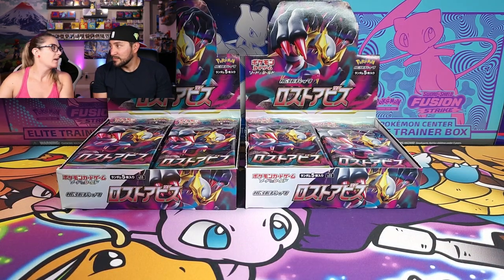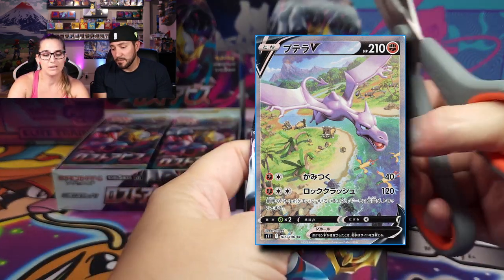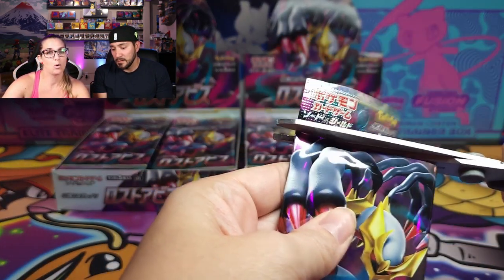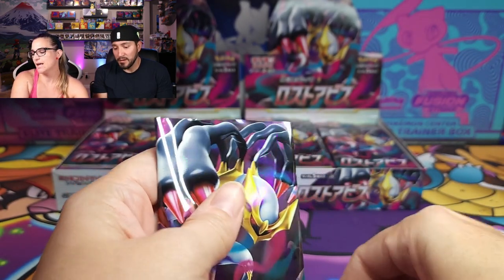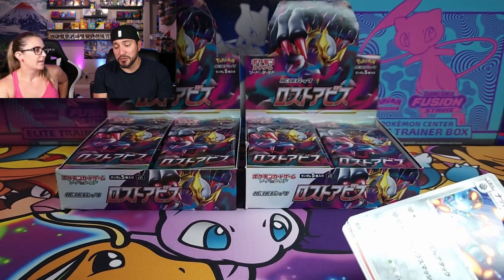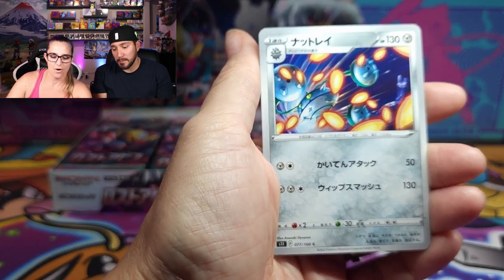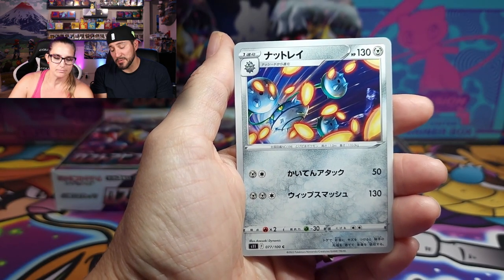First things first, I'm looking for the Aerodactyl. If you watched our last video, we talked about a lot of the newer alt arts coming in this set, and that was my favorite. He's looking for Jurassic World essentially — I had to convince him a little bit, but that's actually a sweet Farfetch'd — well, that's just a seed.